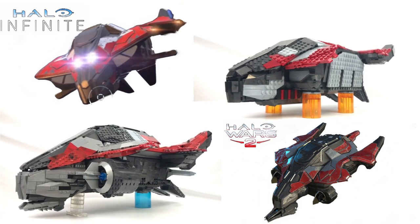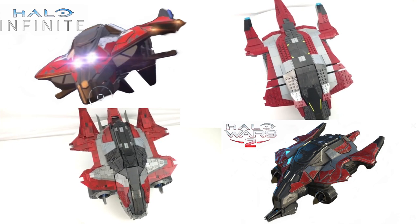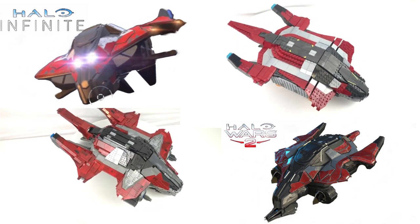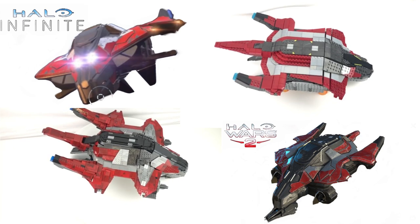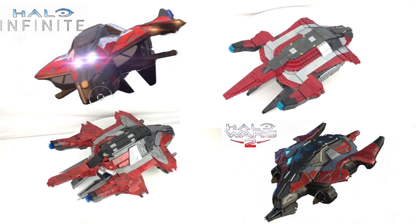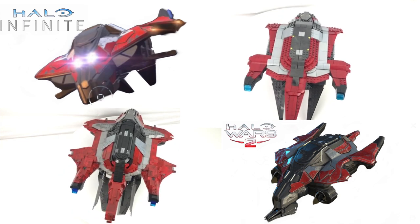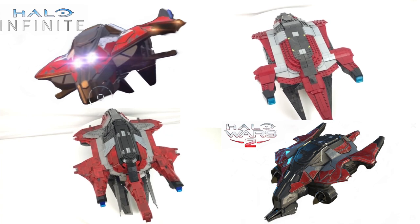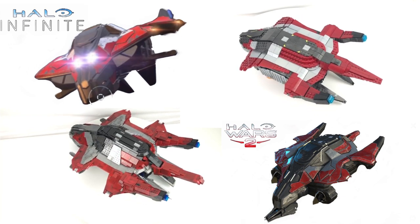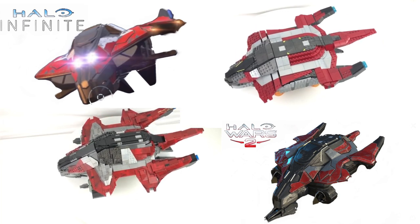One of the first things to compare is how accurate these builds are. When it comes to the official Mega set I feel it's very accurate, but that's because it has to be — it's Mega's job to effectively recreate the in-game asset in block form. My Phantom is more of a loose representation rather than a direct copy of the in-game asset, mainly to keep the build interesting for me. I was taking a number of creative liberties just because I felt it might make it look slightly better. So in terms of accuracy, I would say the official Mega set is the better build.